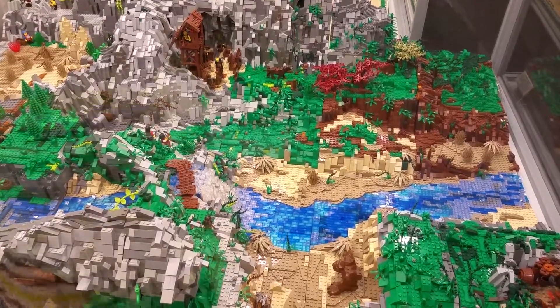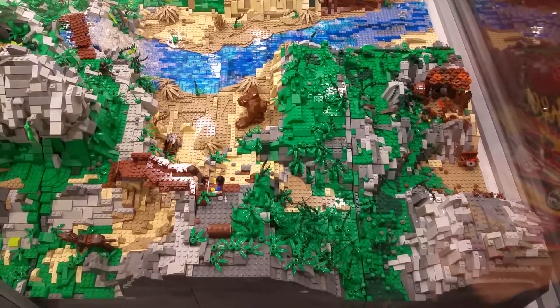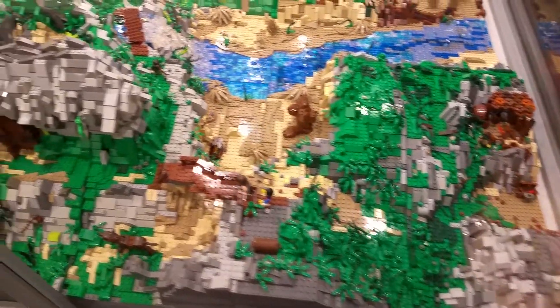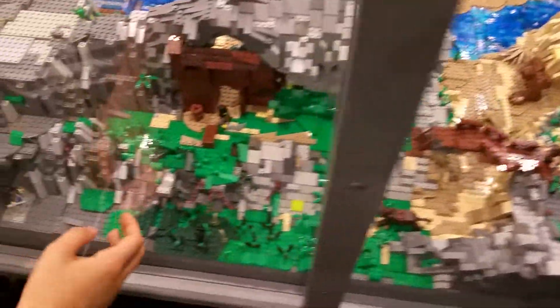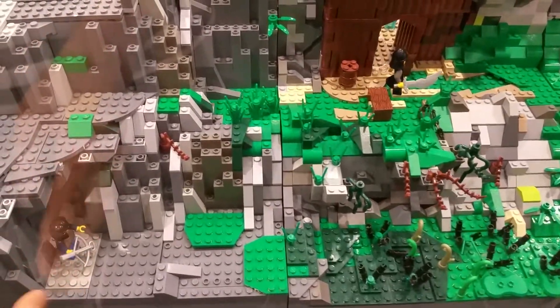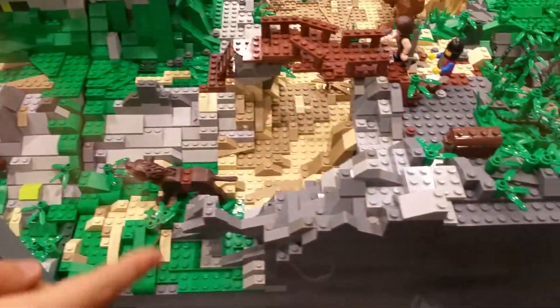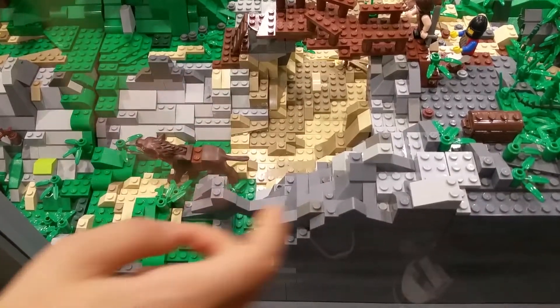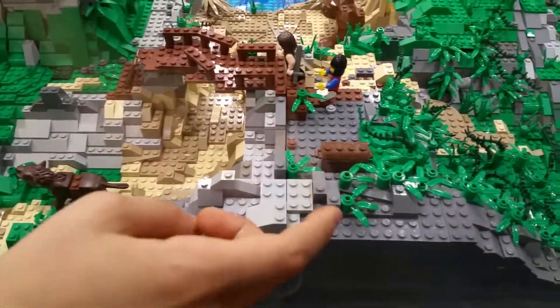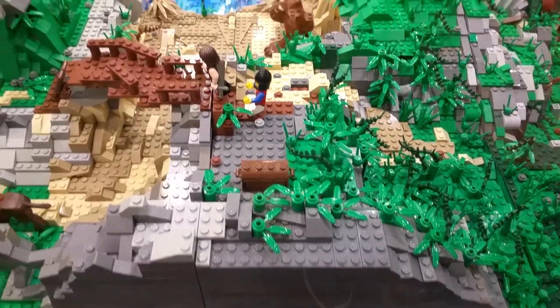Welcome back guys! This is somewhere with jungle. Here you've got warriors — and what are they doing? They are trying to guard something. Here is an archer. There is a wolf. Two kinds of soldiers and there is a rock monster.